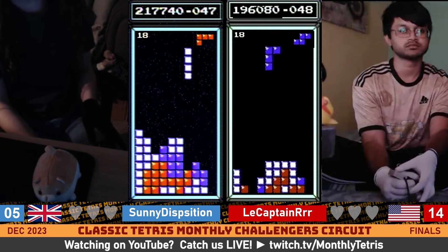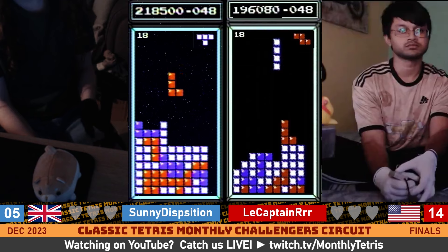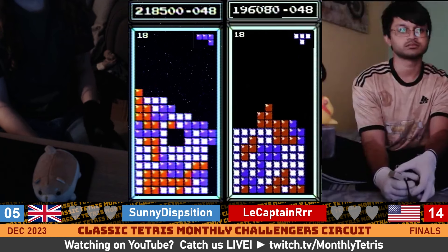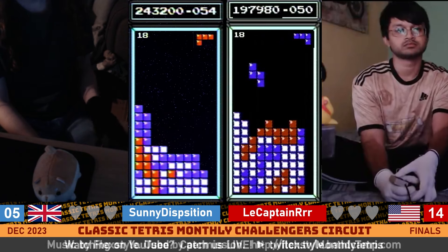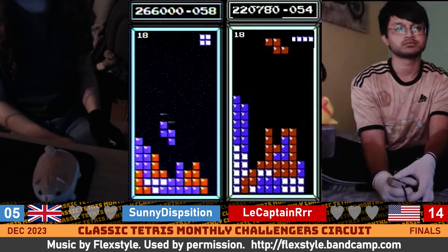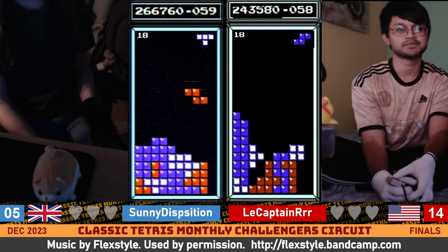Captain going to burn away a double real quick there. Keeping a stack one good. Makes room for that long bar. Getting some nice pieces to solve everything — I'm liking Captain's adjustments so far. Another Tetris for Sonny. Sonny just with a solid looking board, not really having to make a whole lot of adjustments. Another Tetris for Captain. Sonny with a one Tetris lead here.